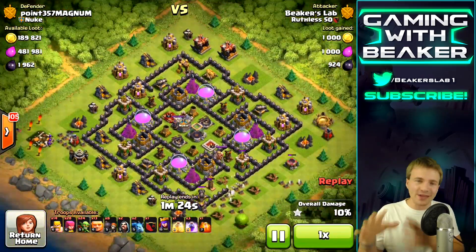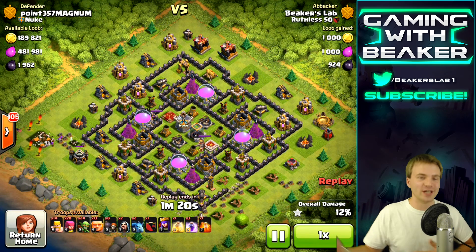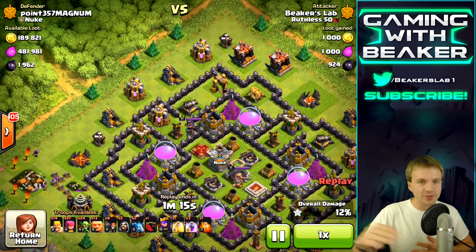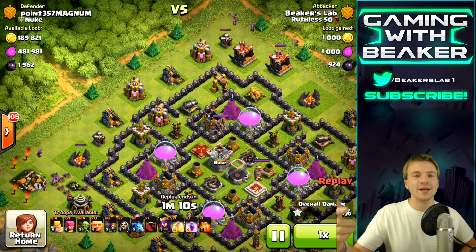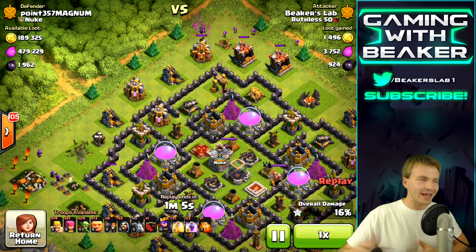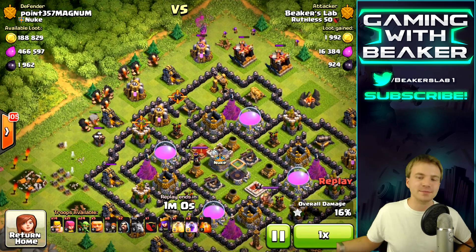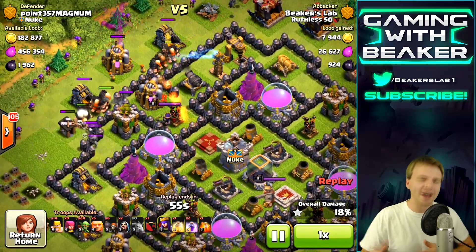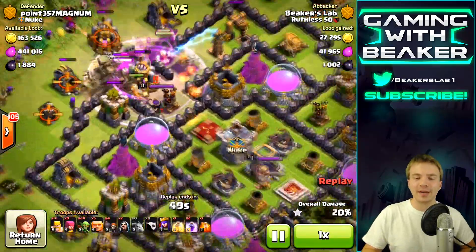Now we're going to the other side where we'll use a spell and go in hard with the rest of our troops. This raid I had an interesting army — not as many barbs and archers as I normally have, but a ton of giants, which is kind of fun. Some people like to use only ten giants, some like twenty, most of us are somewhere in the middle. The problem with more giants is when you have to split up your troops on a base like this, it's not as effective.